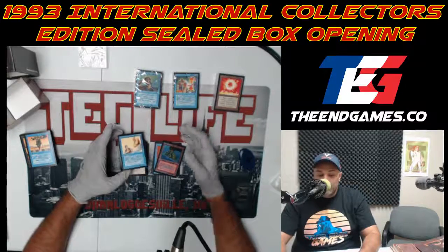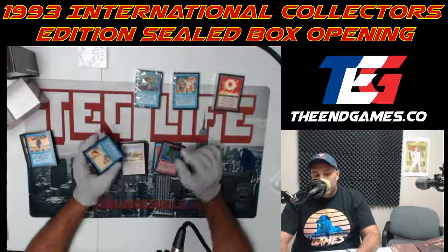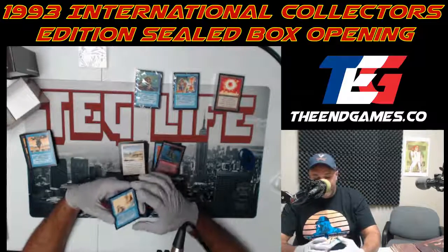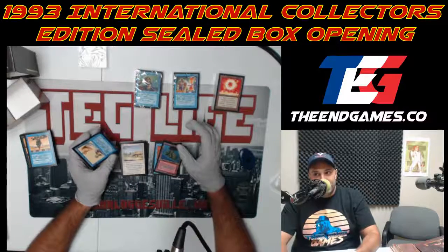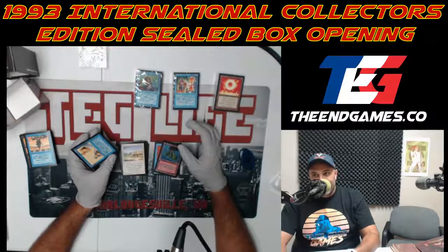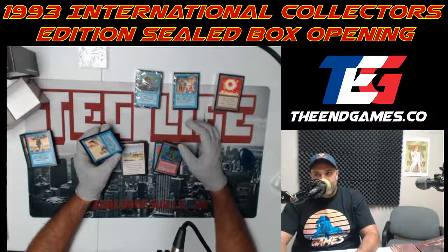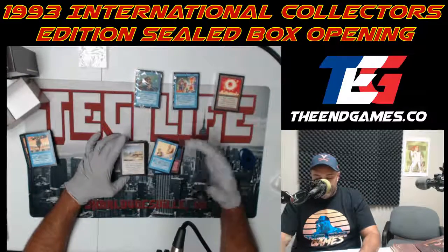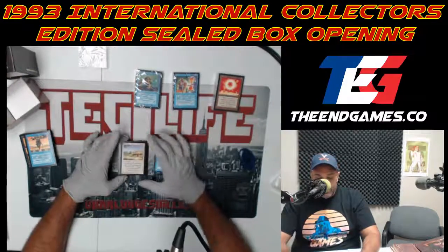Mahamoti Djinn — the staple blue creature, the biggest one. A 5/6 flying, coming out of the lamp making your wishes come true by beating your opponent. The genie just looks innocent — he's got that humble look, like the classic djinn look, but his eyebrows say 'I'm here to serve you.' Always been a good blue card.